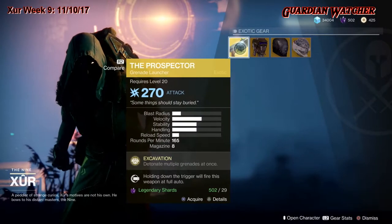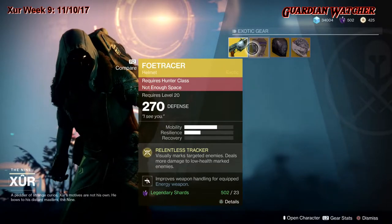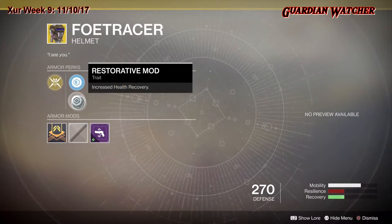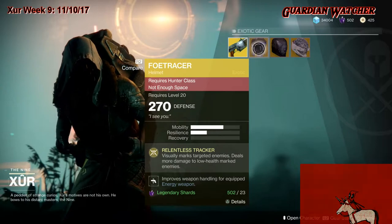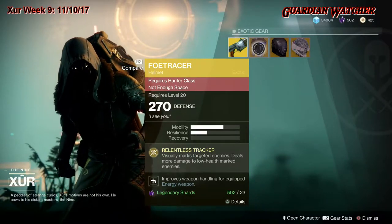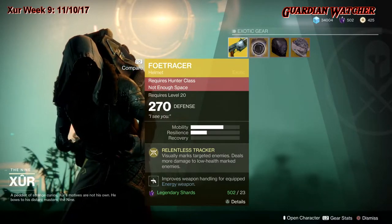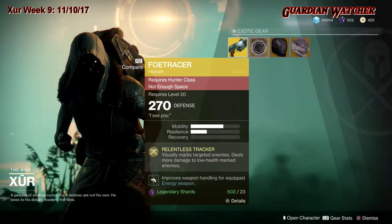Next exotic: we have the Foe Tracer for the Hunter class, with very good mobility and a little bit of resilience. The intrinsic perk is Relentless Tracker, which visually marks targeted enemies and deals more damage to low health marked enemies. It also has a Steel Reinforcement mod, Restorative mod, and comes with an energy bracket mod. I'd rate it Tier 2 in PvP and Tier 2.5 in PvE, since you don't really need to mark targets in PvE. Definitely a good universal exotic for the Hunter.